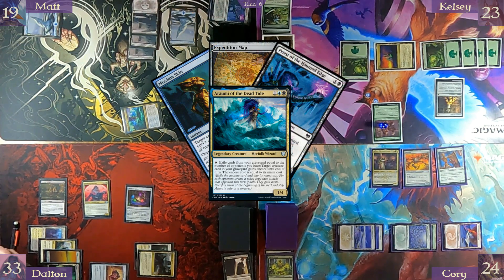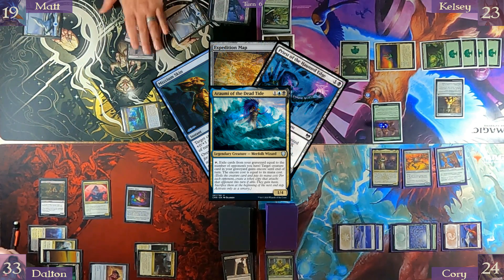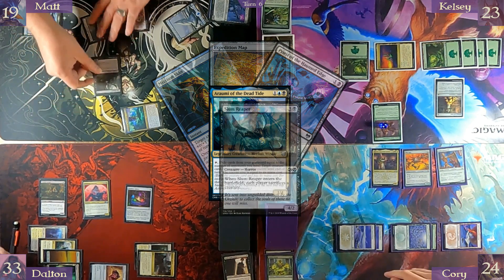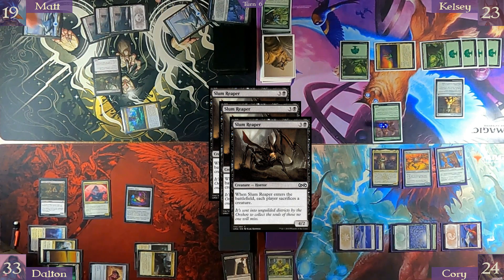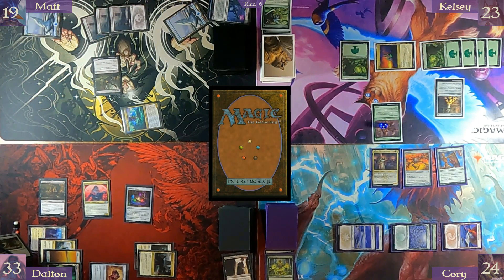Bring three Slum Reapers to the board. So everybody sacrifices three creatures if they have them — because three copies will come in. Yeah, I sacrifice all three Slum Reapers, and everybody sacrifices three.